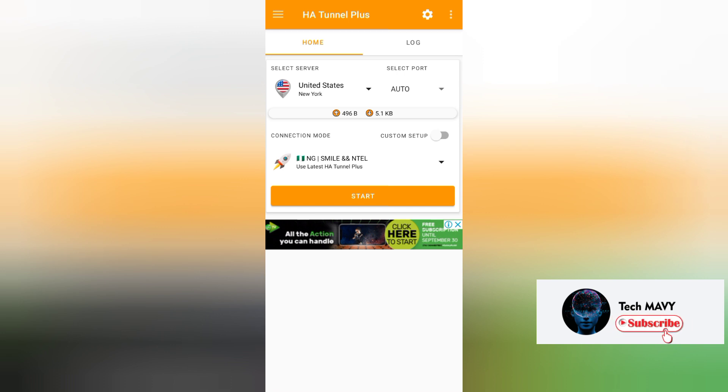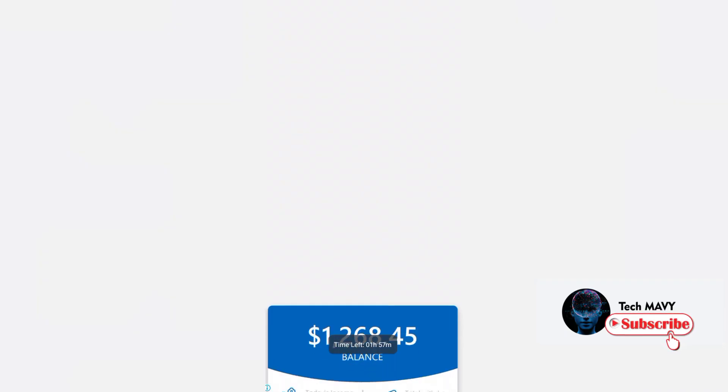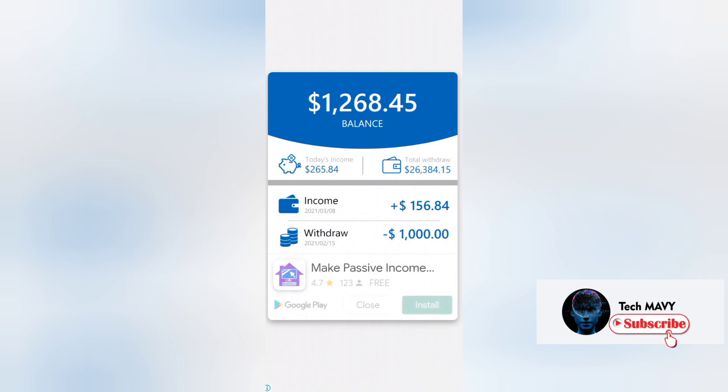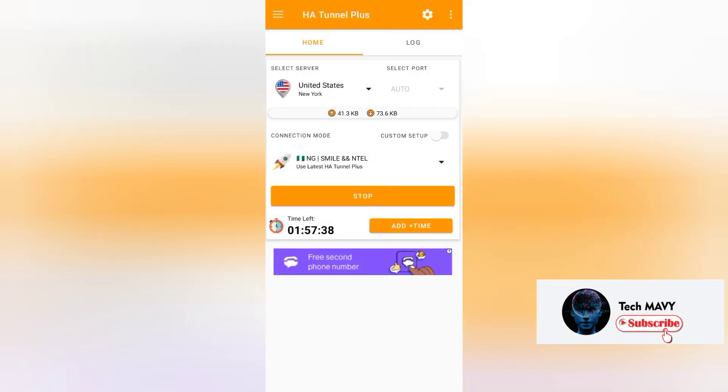Open HA Tunnel VPN and connect to a USA server. Once it's connected, you can open any of the two apps to claim free coins. Make sure you are on a strong internet connection. The purpose of using this VPN is to enhance the spinning power and get more spin chances.